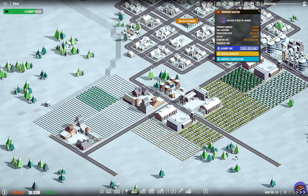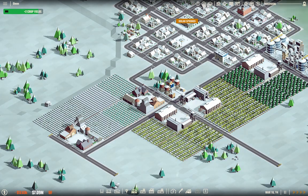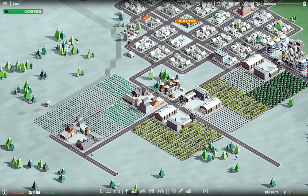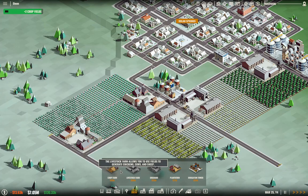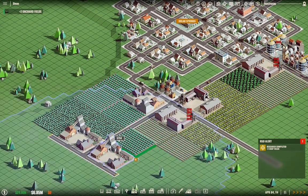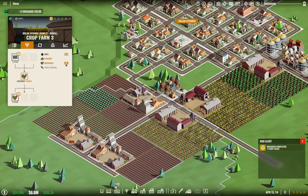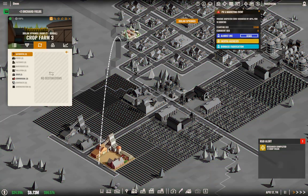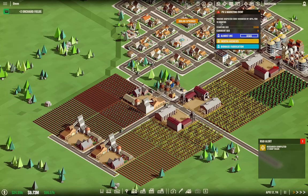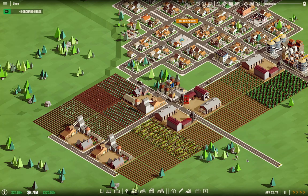Why are you making a grid like that? It's because it's easier to fit things in. So we get this, this, this, this — and we're doing hops. We go over here and choose a destination to the farmers market. So that's another product we have going. I think we can put up a vegetable farm too and go ahead and do that here — vegetables going to the farmers market.